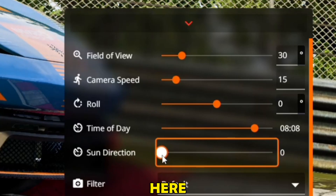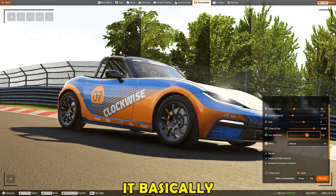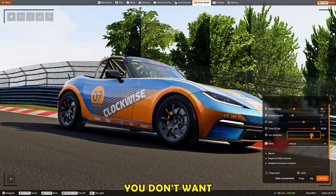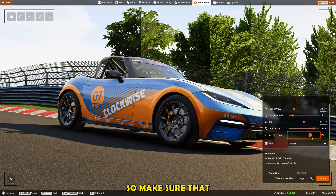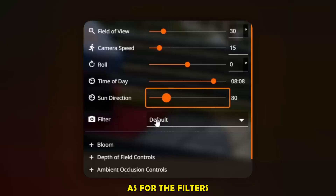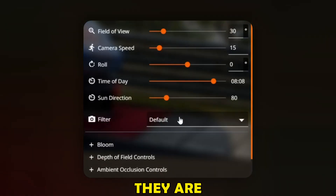The sun direction setting basically moves the sun — yes, we have the power to do that. You don't want the car to be in the shadow, so make sure the sun is casting light directly onto the car. As for the filters, don't use these — they are not that good.